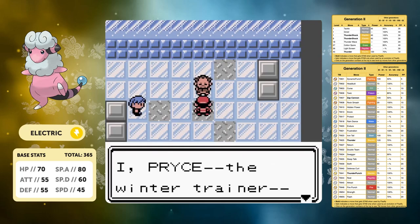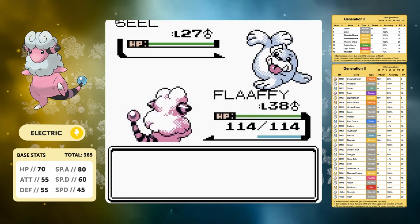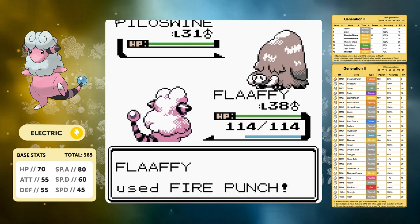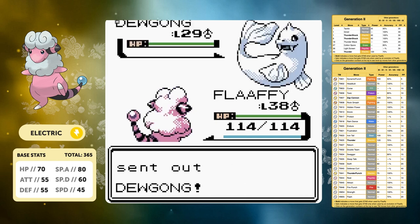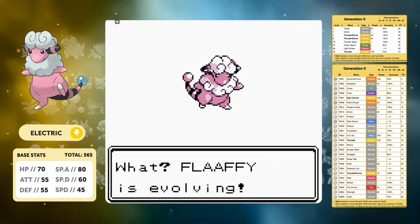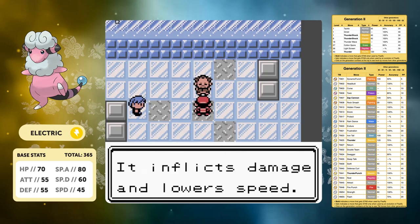That brings us to Pryce. He does have a Piloswine on his team which is resistant to Thunder Punch, but that's why we bring Fire Punch - two Fire Punches take down the Piloswine after dealing with the Seel. Then Dewgong goes down to two Thunder Punches - a very easy fight. When has Pryce not been an easy fight for most of these runs? We've now beaten seven gym leaders.